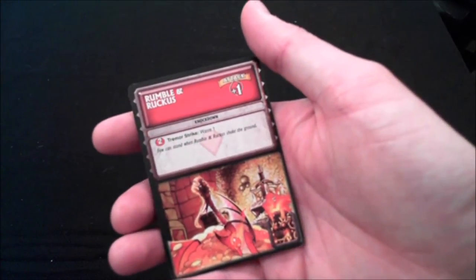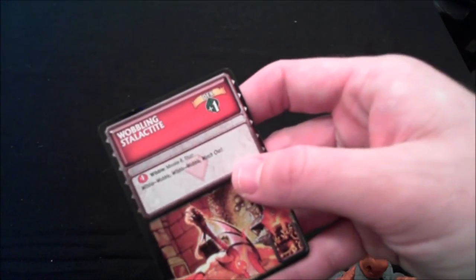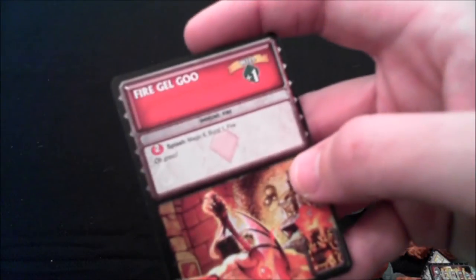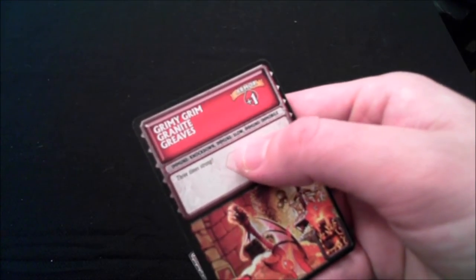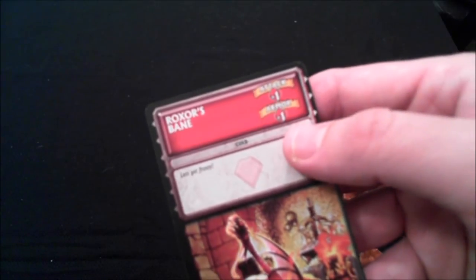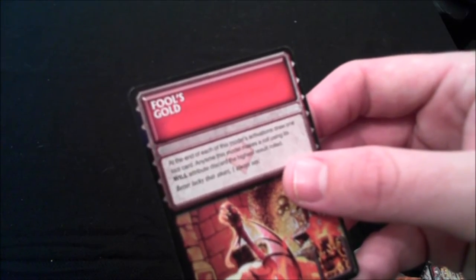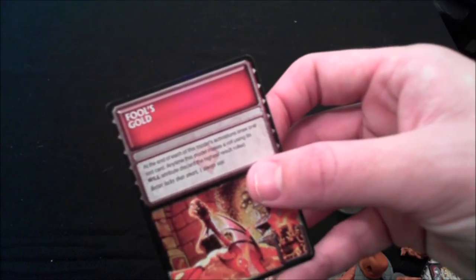There is special treasure that only enters the treasure deck when you're using Rocksor as a boss. You have Rumble and Ruckus, which increases your attack and gives you the earthquake-type tremor strike that the Crusher had. You have Wobbling Stalactite, which is plus one to dex and lets you use it as a missile eight with stun ability. You have Fire Gel Goo, which lets you do a fire attack and increases your will. Grimy Granite Greaves, which increase your armor but makes you immune to knockdown, slow, and immobile. Rocksor's Bane, which has cold and gives you attack and armor plus one. And Fool's Cool — at the end of each of this model's activations, draw one loot card, but anytime this model makes a roll using its will attribute, discard the highest result instead of keeping it. So good and bad there.